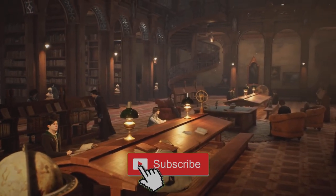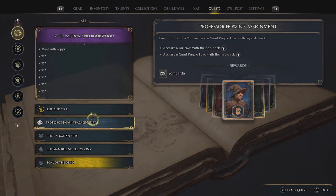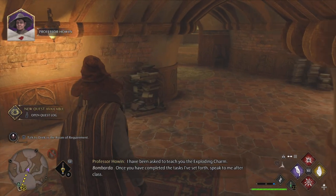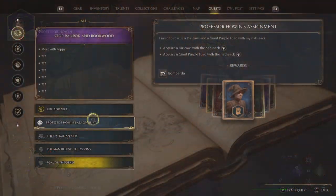In order to pick up this quest line, you want to get it randomly by doing a Rag Rock and Rockwood quest. This is what it sounds like: 'I have been asked to teach you the exploding charm, Bombardia. Once you have completed the tasks I've set forth, speak to me after class.' Now let's do this.